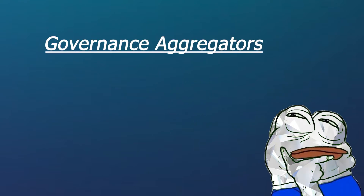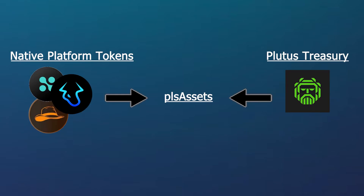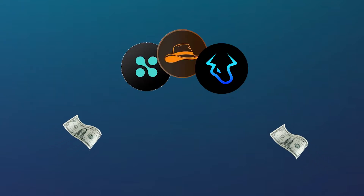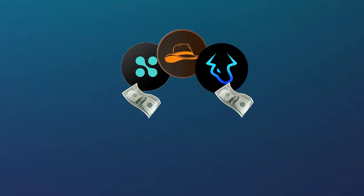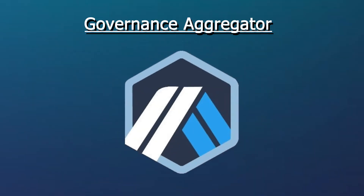So what is Plutus DAO fundamentally, and what are governance aggregators? According to their docs, Plutus DAO is a platform that aims to maximize liquidity and rewards for users. By combining multiple yield-bearing assets from across the Arbitrum network into their products, Plutus creates added liquidity while also giving users the most yield possible. Plutus DAO also serves as a governance aggregator for major platforms on the Arbitrum network.